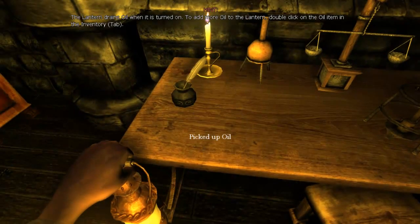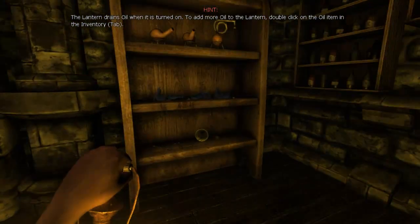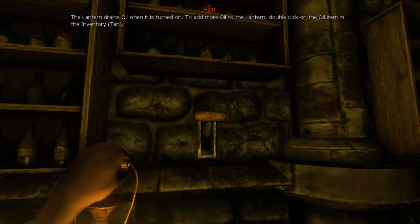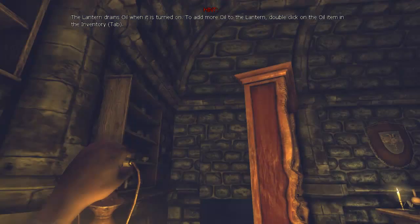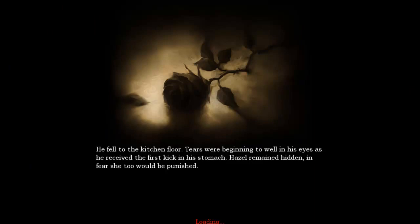Your former self. Lantern drains oil. Puzzle one — that means you solved the puzzle. Reinforced door — that means we're cool. I am going to go ahead and call it a day here. Thank you for watching. In the next episode, we will be exploring the first part of the castle. This is Azzy, signing off.